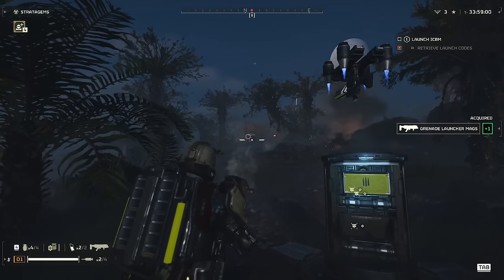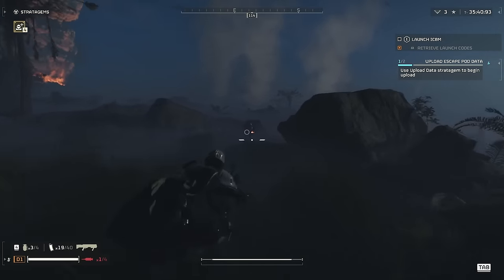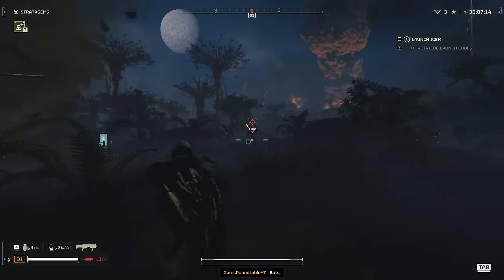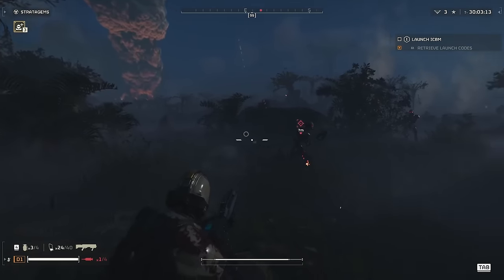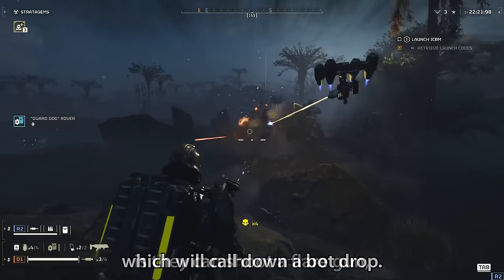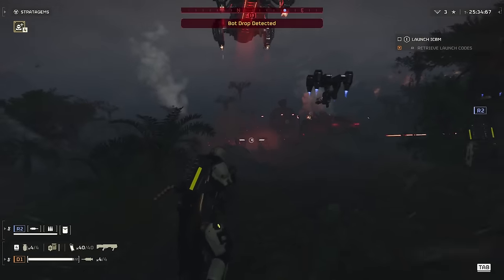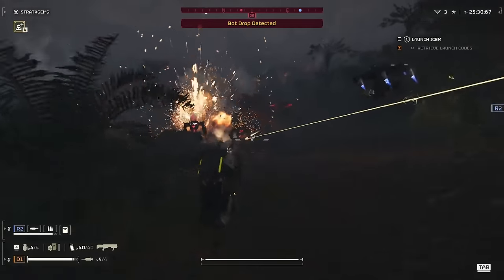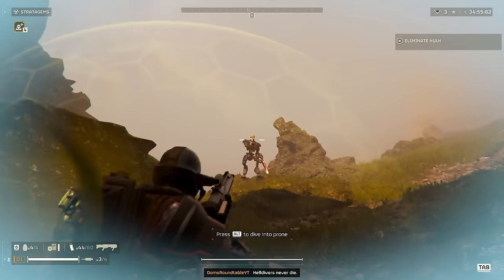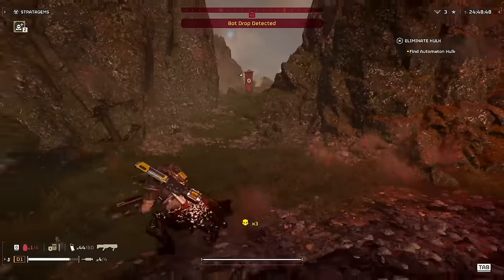Now that you know how to handle all of the little and medium threats, let me talk you through the two types of special bots before we take a look at the big guys. The first special type is the Commissar. These guys have a small rapid-fire firearm in one hand and their sword in the other. Though they look pretty much identical and are just as weak as most of the small threats, what makes them special and a high priority target is they can shoot a flare gun which will call down a bot drop — very similarly to bug breaches for the Terminid. Therefore, whenever you notice a Commissar, take them out immediately to stop bot drops from happening.